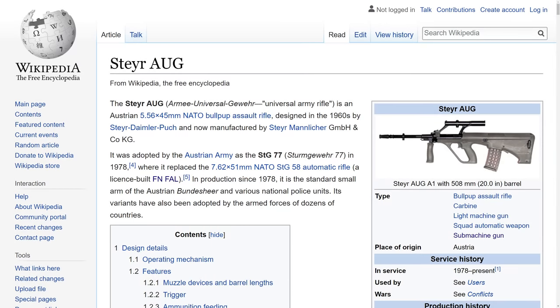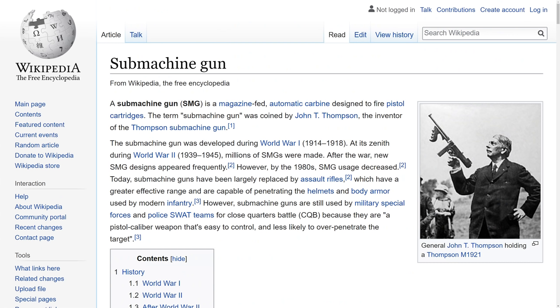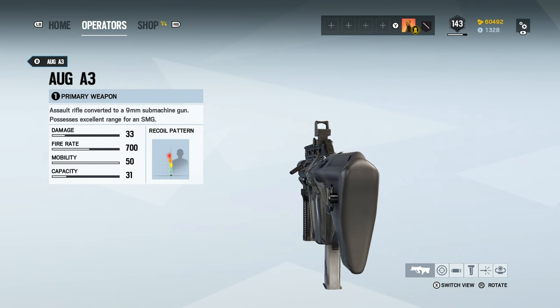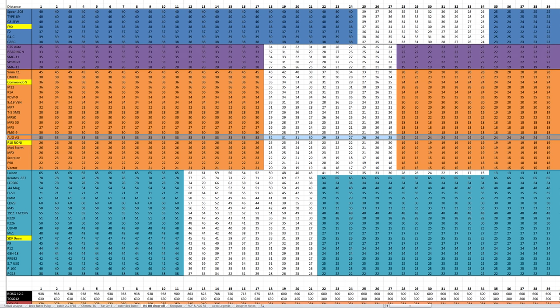Before I get buried under another avalanche of comments explaining to me that the AUG is actually a rifle — yes, the AUG is originally a rifle, but the version that Kaed uses is the 9x19mm AUG Para, and a fully automatic carbine chambered in a pistol calibre is the very definition of an SMG. This is even confirmed by the in-game damage drop-off distance of 18–28m instead of 25–35m, which puts the gun into the game's SMG class.